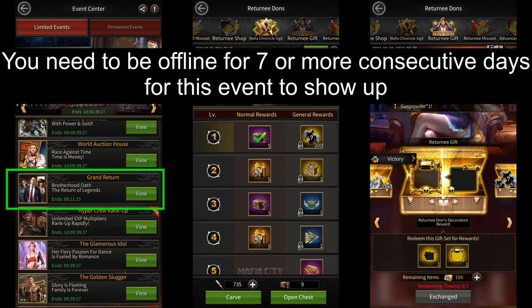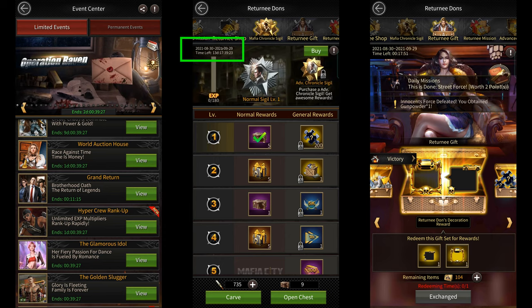I'd personally recommend going offline for 8 to 9 days just to be safe, since if you mistime your login, you'll have to repeat the whole process again. This event is a 1-month event, and it's somewhat similar to the treasure events in Mafia City, but it has a lot more tasks.